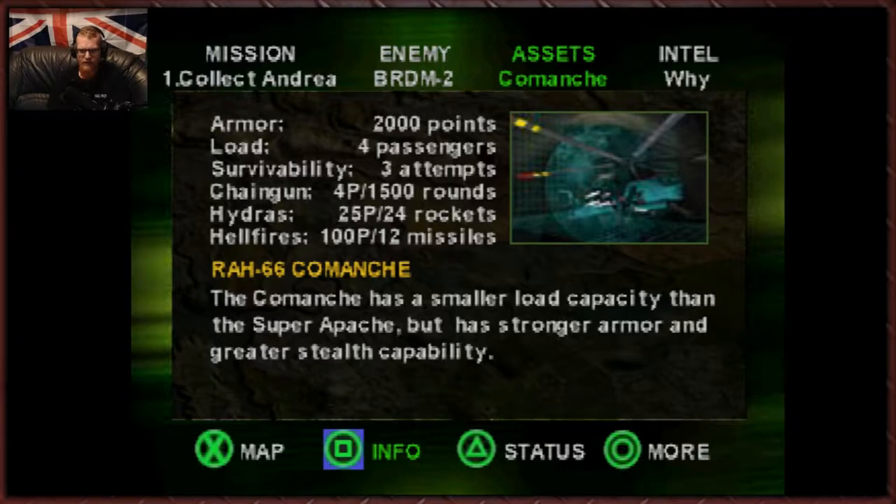And in this mission we have the Comanche. This thing is a beast. This is your go-to helicopter in the second game — Jungle Strike. The Comanche has a smaller load capacity than the Super Apache, but it has stronger armour and greater stealth capability. I'm not really sure what they mean by the stealth capability — does it confuse and jink missiles more? I don't know. I actually prefer the Super Apache, but it's not bad.